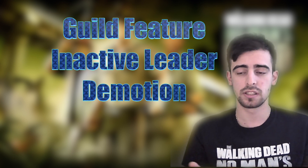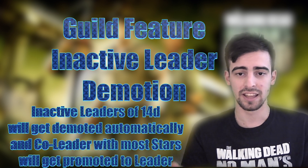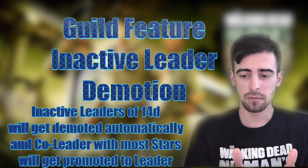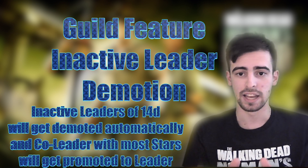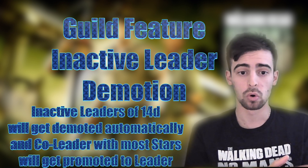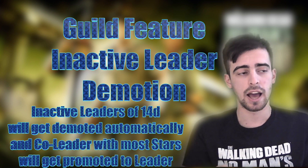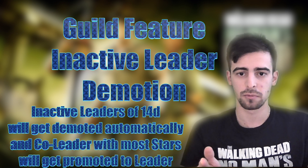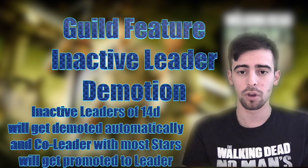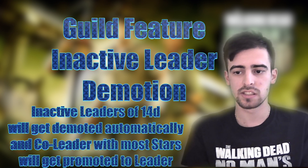The final guild feature is inactive leader demotion, similar to Our World. If your leader has been inactive for 14 days, they'll automatically be demoted and a co-leader will take the leader position. The system selects the co-leader with the most stars collected in the guild; if there's no co-leader, it looks for the elder with the most stars, and then the member with the most stars.